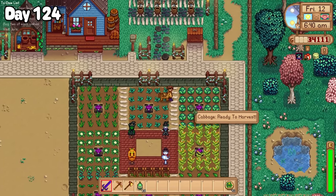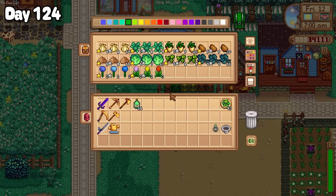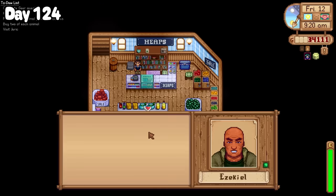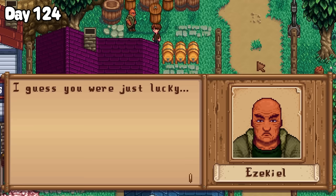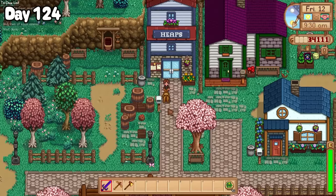Day 124: I awoke to some freshly grown cabbages and added them to the spring crop's chest. Then it was back to Ridgeside where I gave Ezekiel a piece of iridium ore for his birthday. Although my good deed was rudely put to shame when outside the shop, Ezekiel seemed reluctant to let me help him find his ring. And once I did find it, he said I was the one who probably hit it, and then stormed out of there. I was speechless.